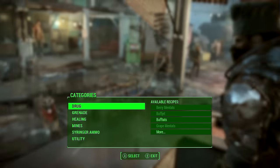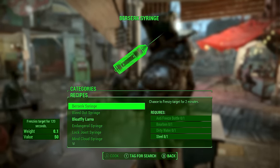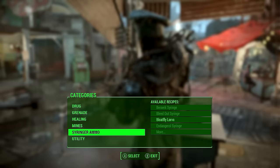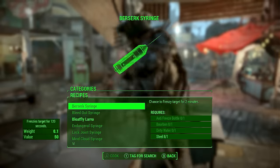Now you want to craft as many Bloatfly larva syringes as you can. There are a couple of duplication and item glitches around and you definitely want to use one for these. If you don't know any, the link above will show you a quick method that you can use directly at a station like this.